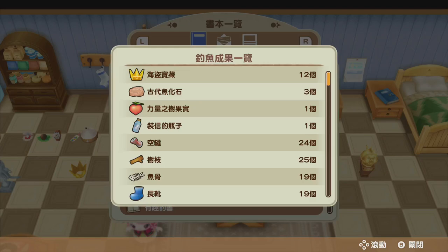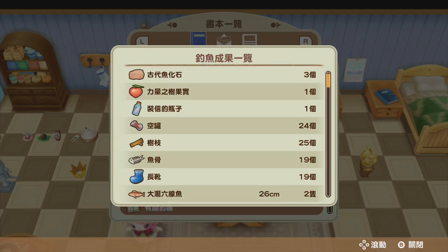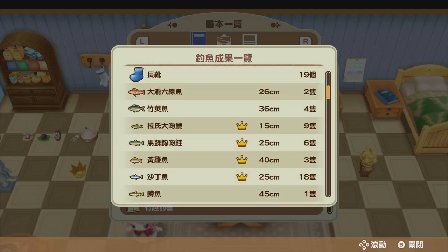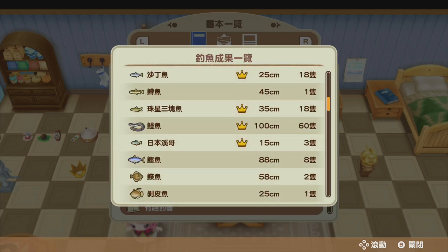You can also get a Power Berry by fishing during winter, and a Bottle with a Letter by fishing during spring. Inside the bottle you can find the recipe for French Fries. There are also tons of garbage that Milky has fished over the years.